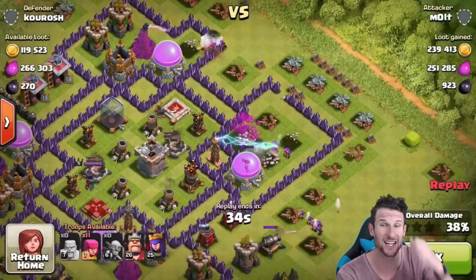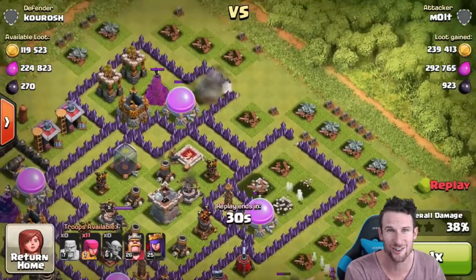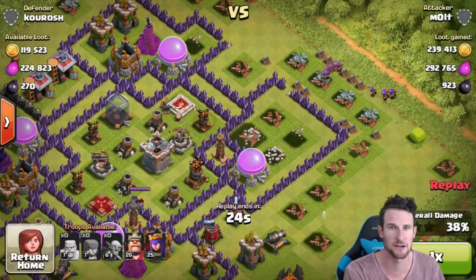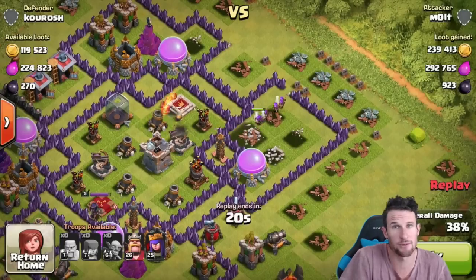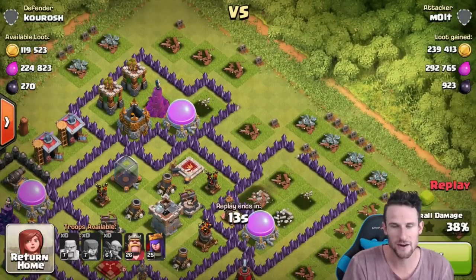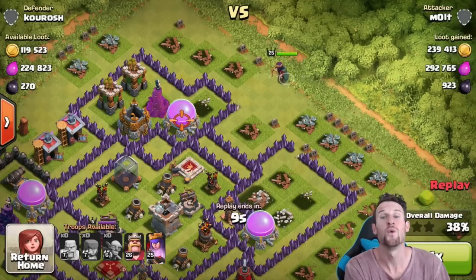Boom, that mortar and that wizard did a lot of work to them though. This whole thing down here is almost gone — so close. This one has more, so we're going to drop our queen off up there. We've got a couple more archers. For some reason they wanted to go after the air defense, which is cool. I would rather do that too, but whatever. Those archers were a complete waste. We're going to drop off our queen up here though, and she is going to go after that last little storage for us in three, two, one.